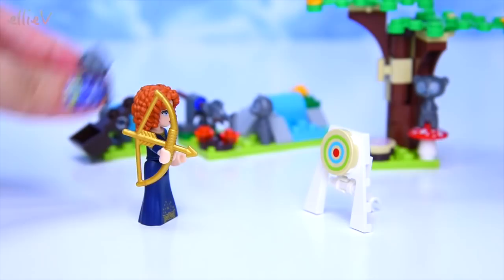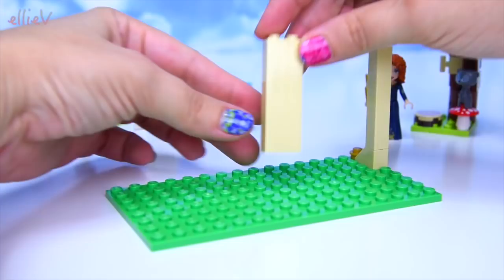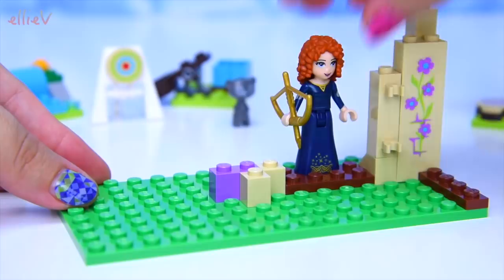Ready, aim, and - distracted by small brothers who are throwing cookies all over the place! Poor Merida, she's never going to get any target practice in with these boys around. While she's doing that we'll start bag two. Bag two lays the foundations for Merida's little castle - she only gets a little one in this set, it's only a small two-bag set, but there's enough detail in it to make it really charming and perfectly Disney princess.